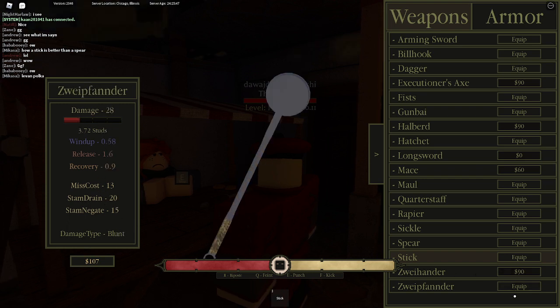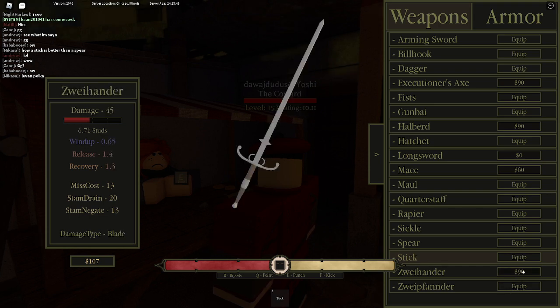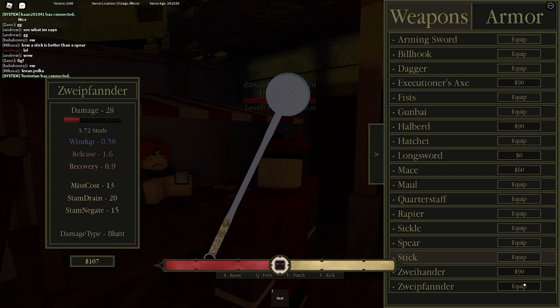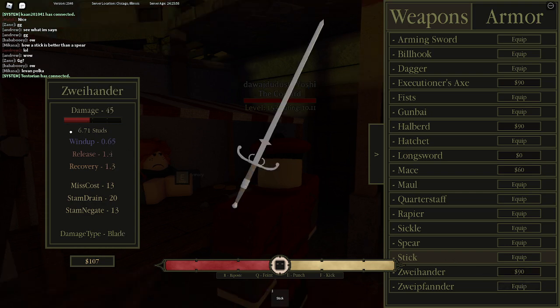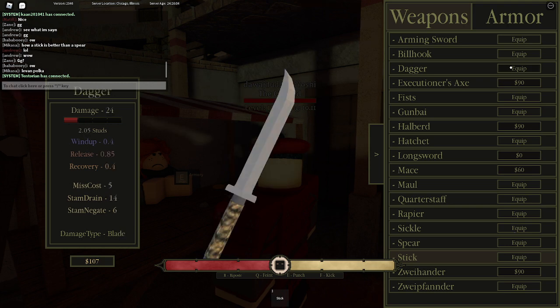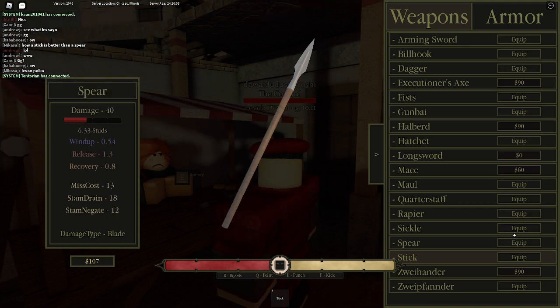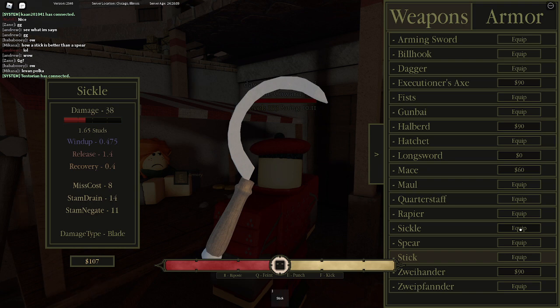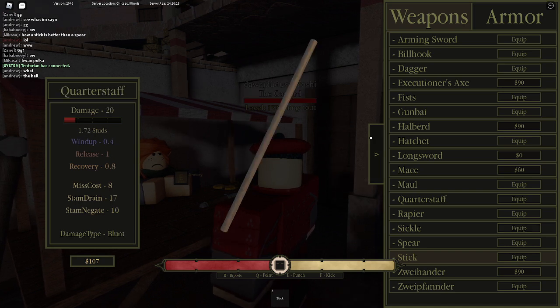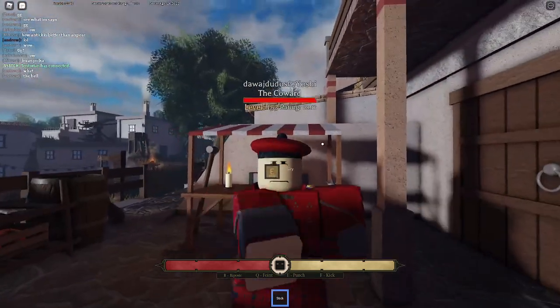Remember to not buy the wrong one - the Thunderswipe is 500 coins, so don't accidentally buy the Swipe Thunder because that's about 260 coins away from your pocket. The sickle and dagger are good for close-up fighting. Back in the day the sickle was overpowered - you could get three hits in one riposte. I'll show you how a riposte works soon.